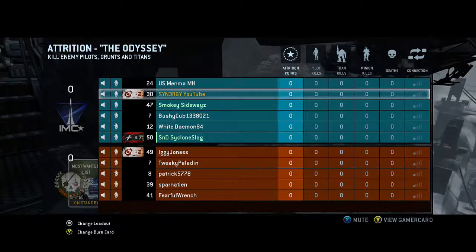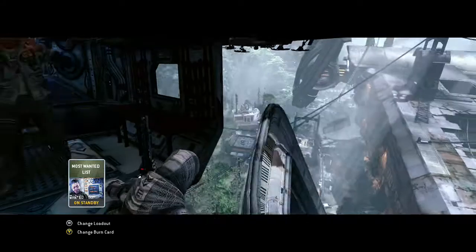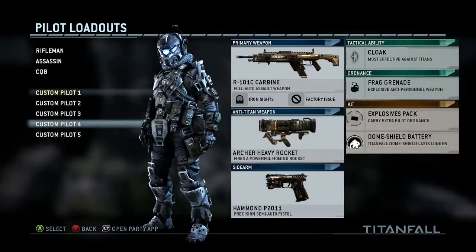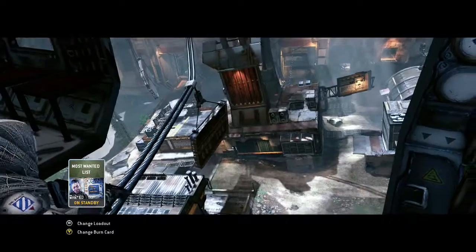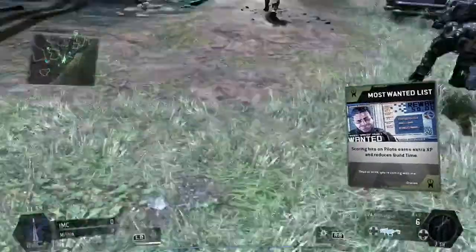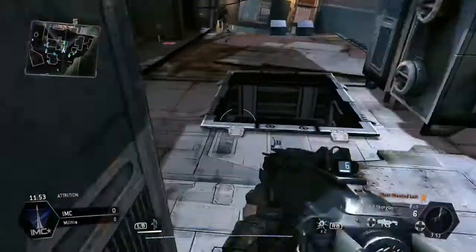You can see my burn cards aren't really to my benefit. I'm playing Attrition at the moment, and we're going to show you exactly how we rack up kills and how I play this game. The class I'm going to use is the EVA 8.